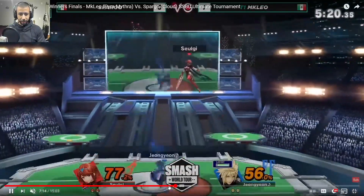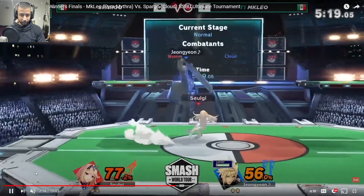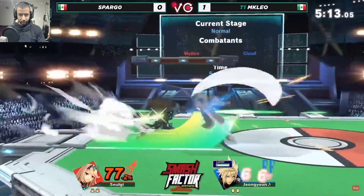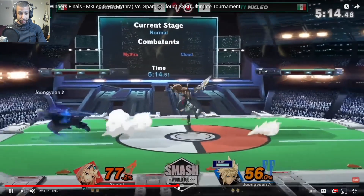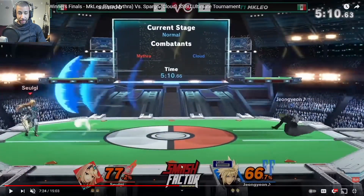He misses that grab — keep in mind these games are online, so a miss input like that isn't uncharacteristic. Back in neutral, he tries to approach with Mythra. When you're playing as Mythra, since she's so much faster, you can play at a much further distance and punish much more easily with your ground speed. He keeps a pretty sizable distance between himself and Spargo — almost entire stage distance away.